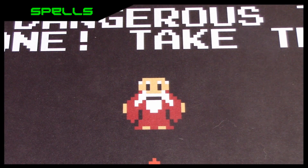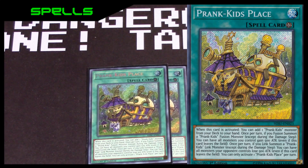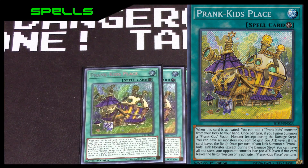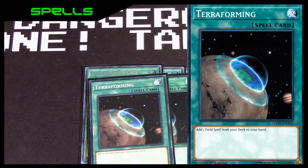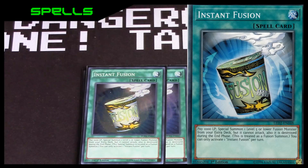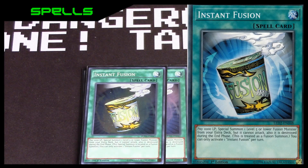Finally onto the spells: of course three Field Spell Prank Kids Place — on activation you add a Prank Kids monster from your deck to hand, if you fusion summon your monsters gain 500, and if you link summon your opponent loses 500. Since you're playing Field Spells, two Terraforming. Then three Instant Fusion to get out Rocket Ride and hold a bunch of combo pieces.